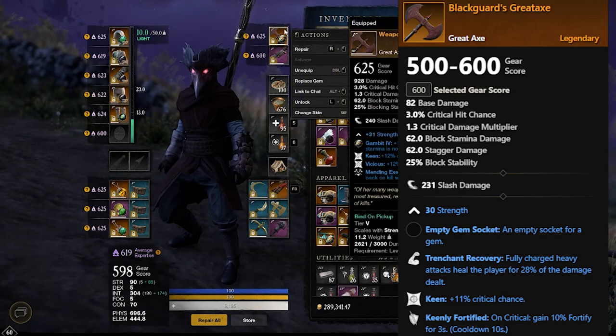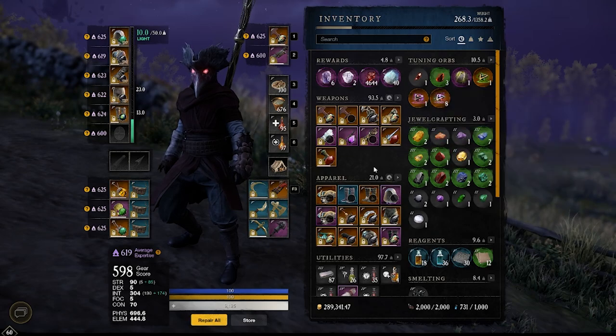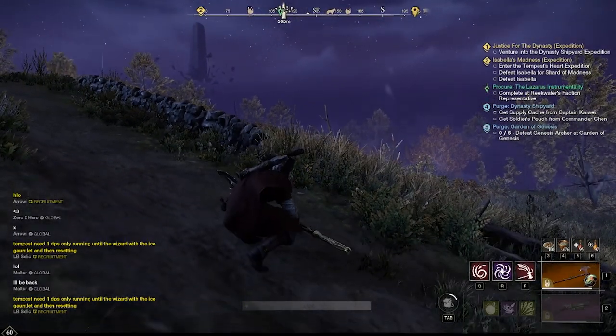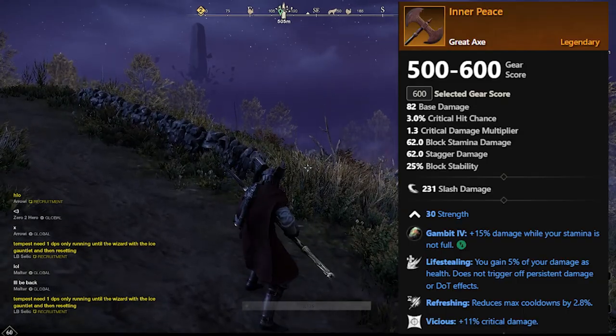For the Blackguard's Great Axe you're going to have to fight KK in Tempest, which is the first mini boss. He's the tall guy with the club that jumps around a lot.